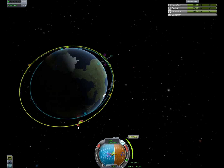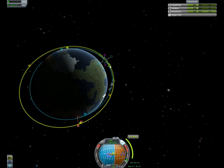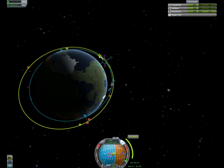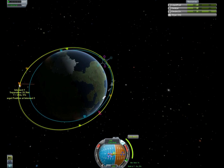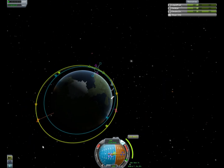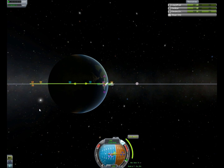You can play with the maneuver node to align those two arrows. It's completely visual, no math — just pull on the prograde and retrograde until they kind of line up. No fuel wasted, and it's pretty easy.